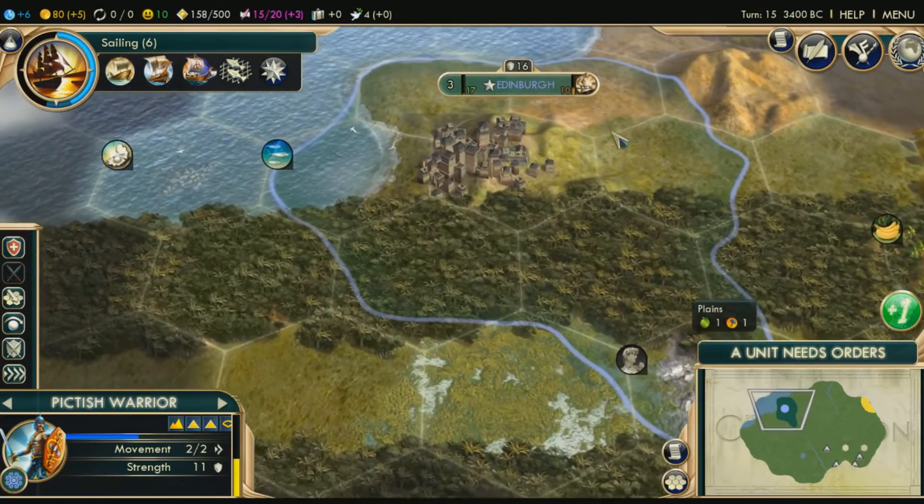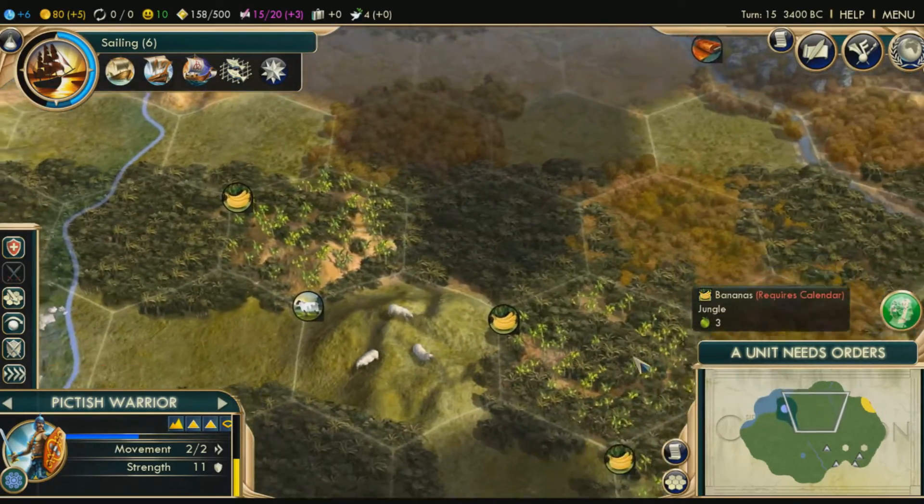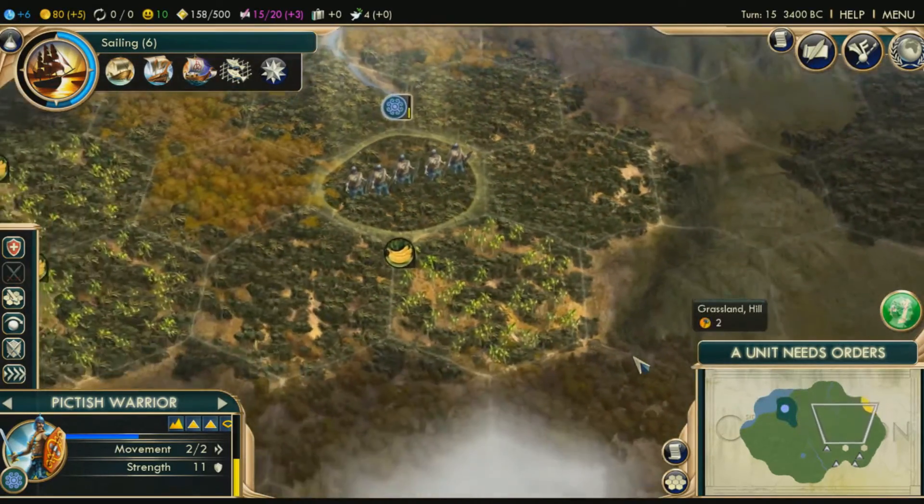We extended our borders over here, so once these works are done they can work on this marble — which will add 4 happiness. That's good.